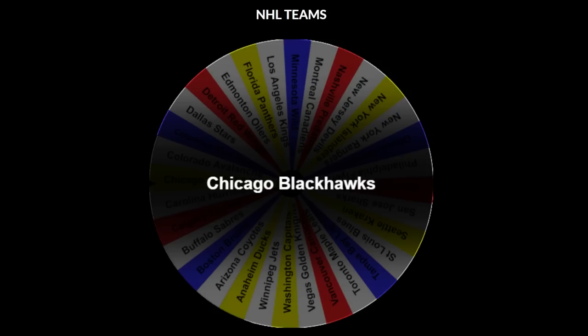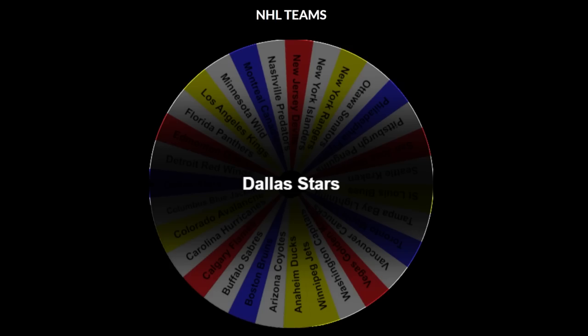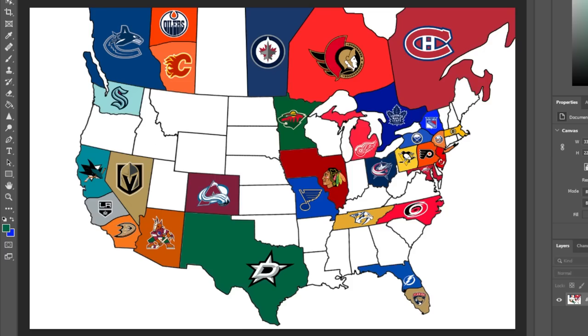The Chicago Blackhawks are going to be up first, and they're going to be heading Northwest, just claiming a free state over St. Louis. Sticking in the Central Division, the Dallas Stars are up next, and they're heading Northwest as well, which also just allows them to claim a free state.